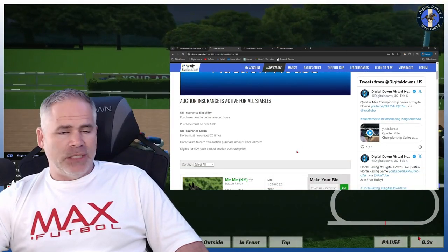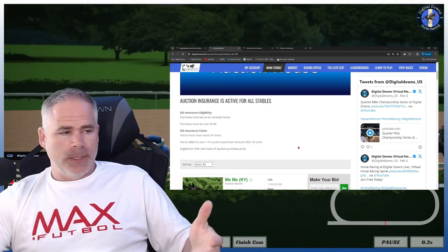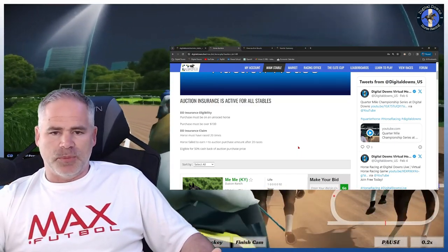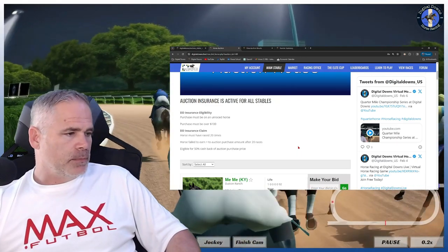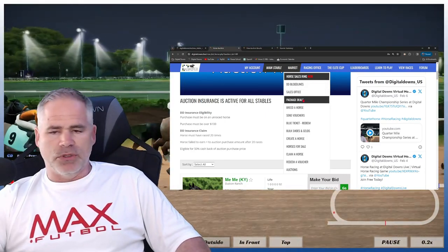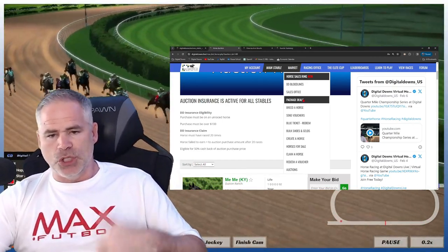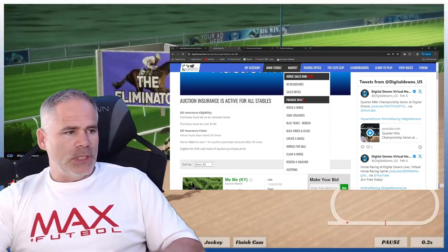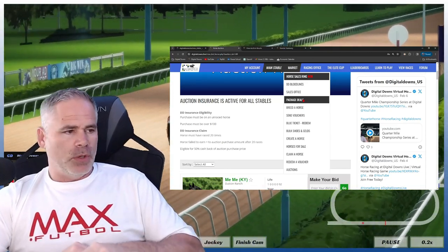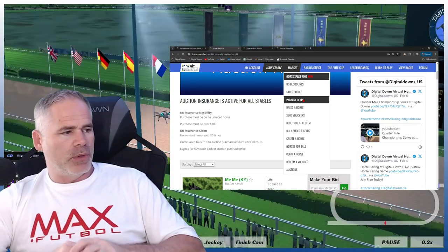If you're a new member thinking about getting into the auction, take advantage of the sales packs we have. We have a new member sales pack with a 100% deposit match — so if you're thinking about dropping $20, $30, or $40, we match it 100% to help you get up and running. You can find that under Market and under Package Deals — that's where you'll find new member deposit bonuses. We have one specifically made for new members; you can only buy it one time. You can also contact the admin for additional deposit match options.